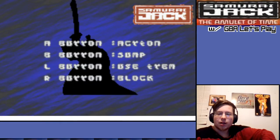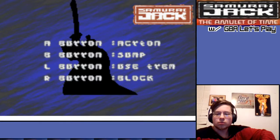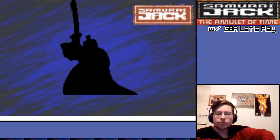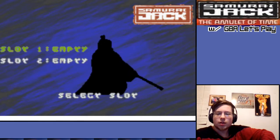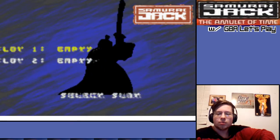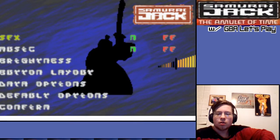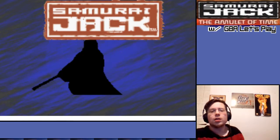What's the button layout? A is action. Yeah, it's fine. Data options. There we go, that looks good. Let's start the game.